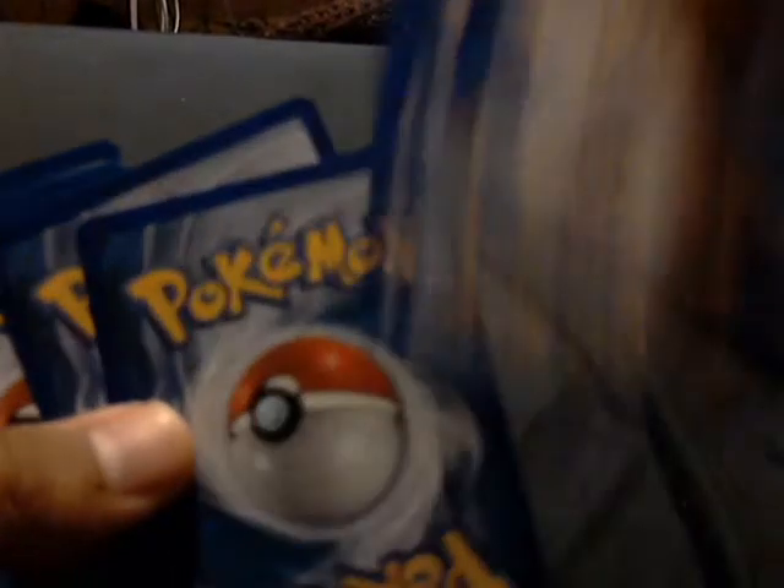Our second and last HS Undaunted pack. We got Houndoom, Misdreavus, Doduo, Pineco, Eevee, Pinsir, Burned Tower, Scyther — I always like that Scyther. Our reverse holo is an Umbreon, which is cool looking and it's a rare in this set. And our rare is the awesome holo — nice, it looks really pretty and I needed this holo anyway. That's a nice pull!